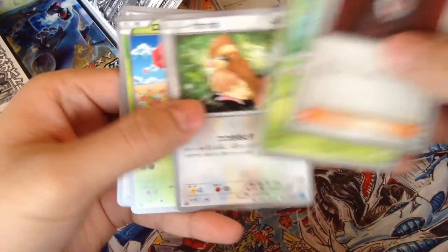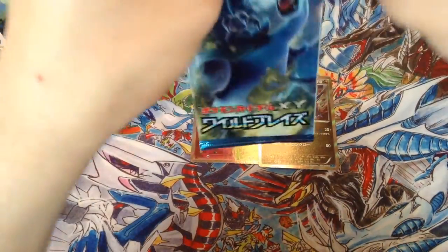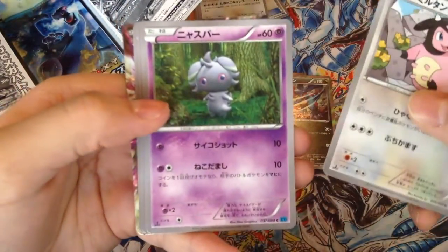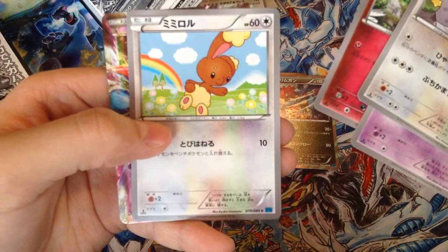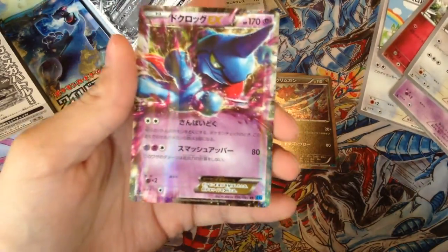Seventh pack — we got a Lysandre trainer, Caterpie, Pidgey, Roselia, and a Snorlax for a rare. Then we got a Lolipop and Sacking. I see a card that looks like a full art — we got an Espurr and a Venipede. And we got a Toxicroak EX — looks very nice!